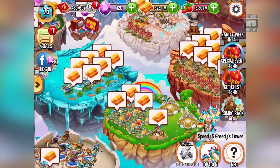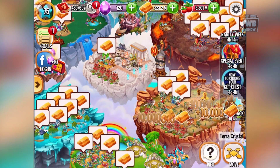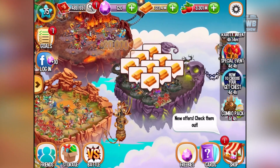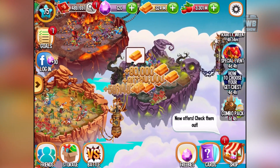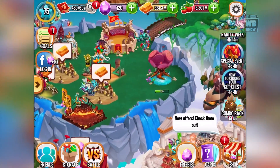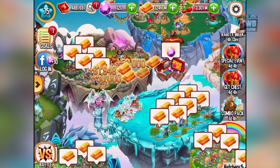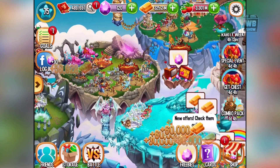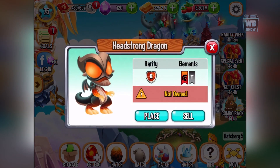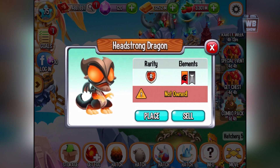In this video we're gonna be hatching some of our eggs and looking at some of the new dragons that we got. We were too lazy to hatch them so that's what we're gonna do. We can collect our gold first. Let's go in here — here is the headstrong dragon, this is the frog-looking dragon that we got.